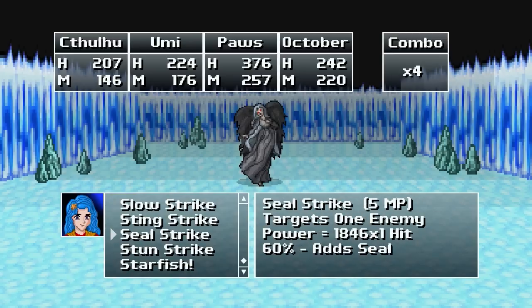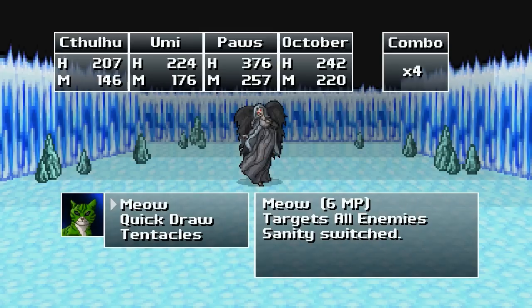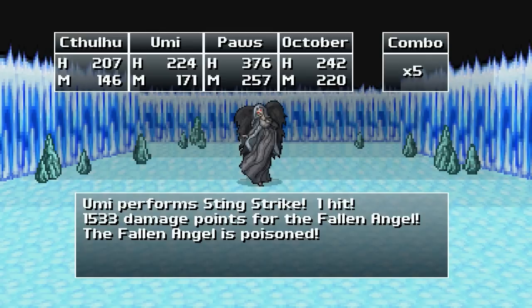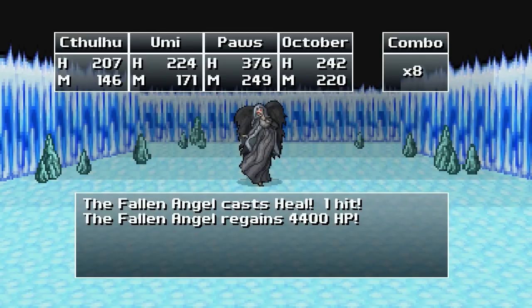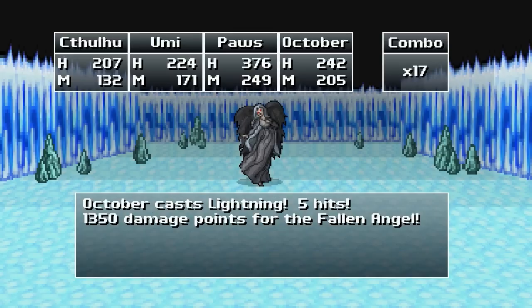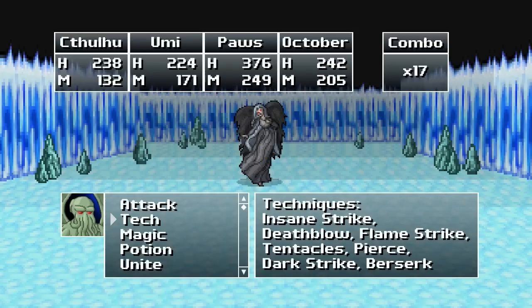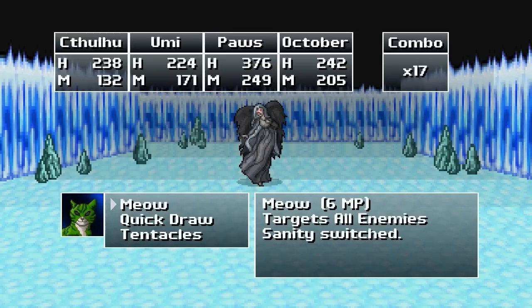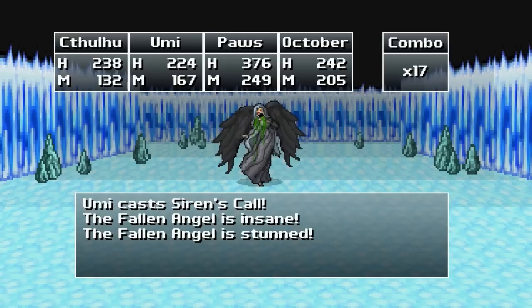I don't know if slow actually worked, I wasn't paying attention. We'll do poison. You can do tentacles. And you can do lightning. Okay, got her poisoned. Tentacles. Yeah, see, she heals for 4,400 HP. So we probably need to make her go insane. Berserk. Siren call. Tentacles. Lightning. Stun and insane.